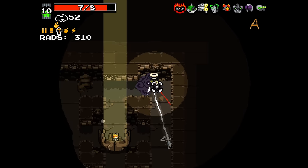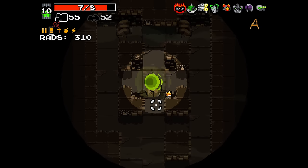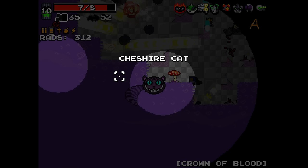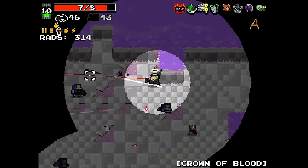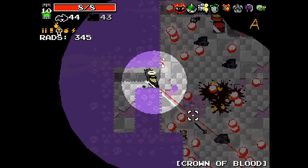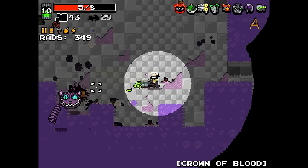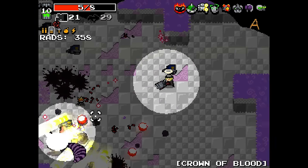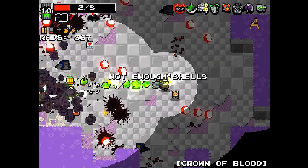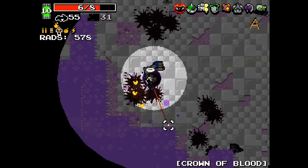Blood or bound - let's put some blood on this thing and see how it works. Let's do the crown of blood, why not? This is harrowing but we're fine. We survive! We've got a lot of rads, we can actually buy another big golden chest.